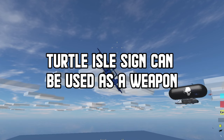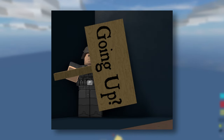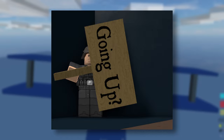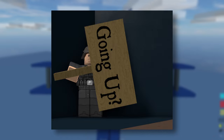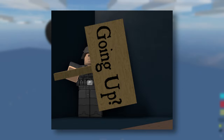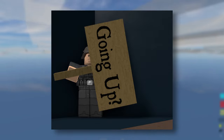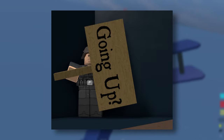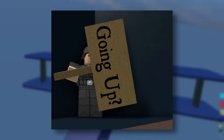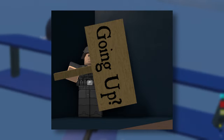The Turtle Isle sign can be used as a weapon. This refers to the 'going up' sign from Turtle Isle. Unlike other melees, the sign is not available in the loadouts of both classes — you have to get it yourself in order to use it. To get the sign, you have to blow it up on Turtle Isle. By far the best way to obtain it is with a rocket plane, being able to blow up the sign with one round of all of its rockets.